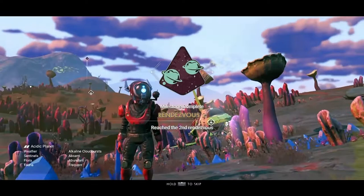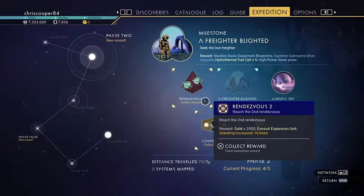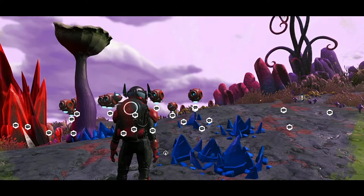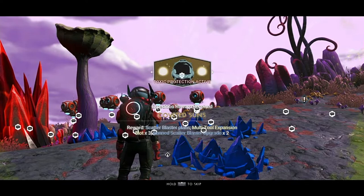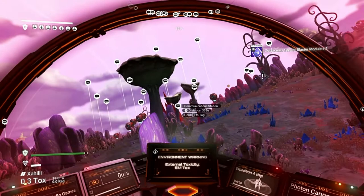We've landed on this planet and just unlocked the Rendezvous, which has given us the place we need to go next — the freighter. We've also unlocked the tag for Converted Suns from doing the Gravitino balls, which has given us some multi-tool expansions and a Scatter Blaster. That's good because later on in one of the phases I think you have to kill around 25 sentinels. So from now on, if you're in a space station and you see an S-Class Scatter Blaster module, just grab it and stick it in your inventory — you're going to have quite a powerful weapon to fight those sentinels with.